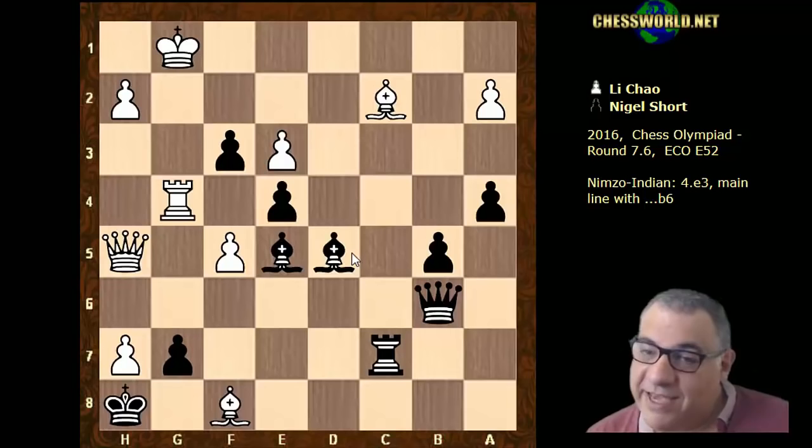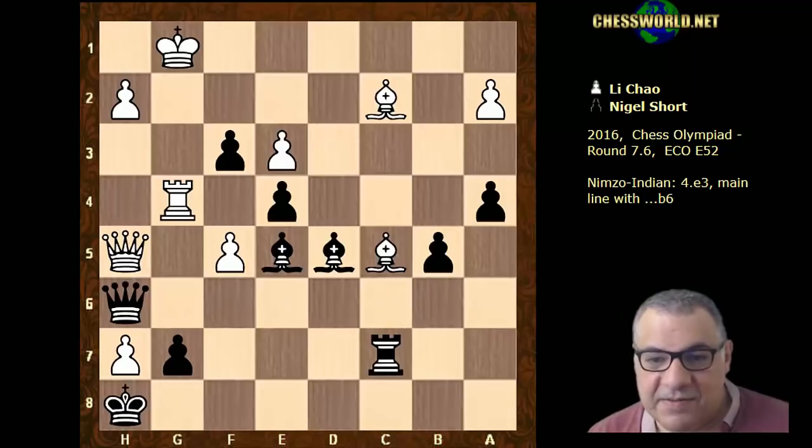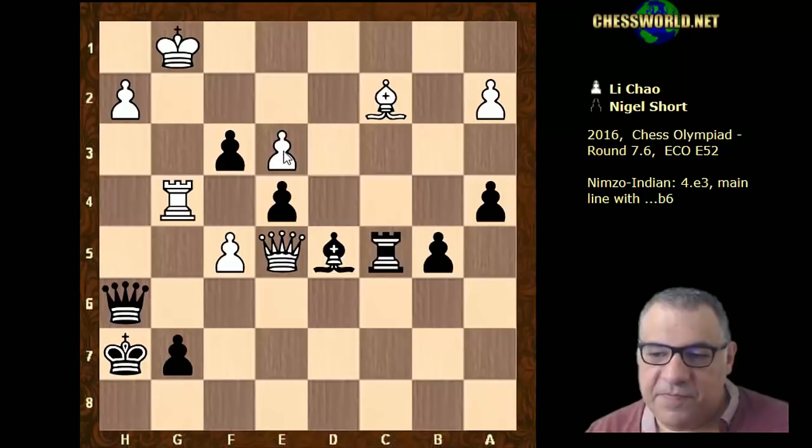Bishop c5 was played — a very, very scary move to see on the board. But queen h6, which helps shield the h-file just in case of checks. Check — the queen covers the h-file — but the bishop is dropping. However, rook takes c5, and now e3 is weak. Queen e7.